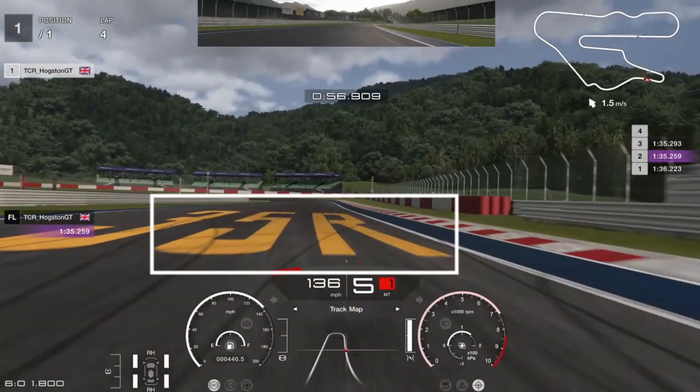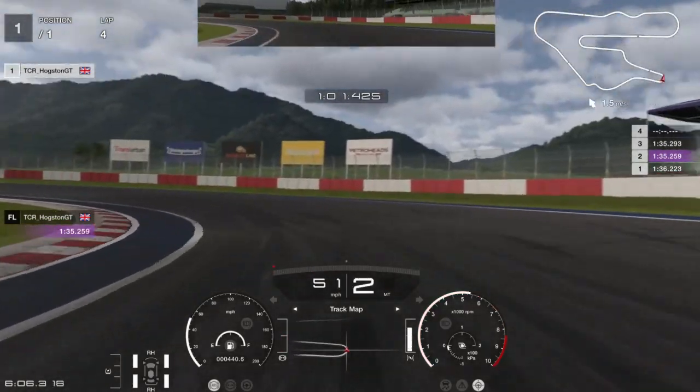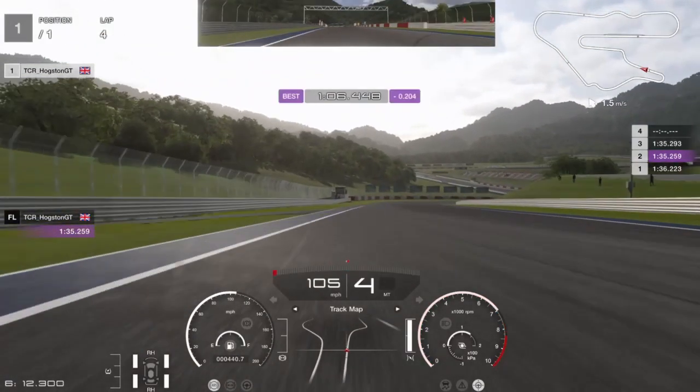Your next braking point is the 35R that is on the track. Brake as late as you can there — full braking power down into second or first gear depending on your car. Try and take it wide, come in, and then start accelerating nicely out, because the car can spin out quite easily if you're not careful.